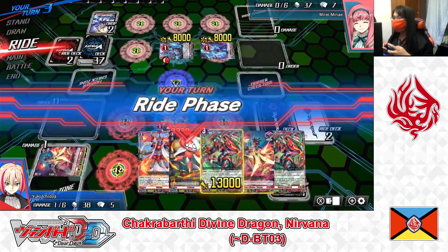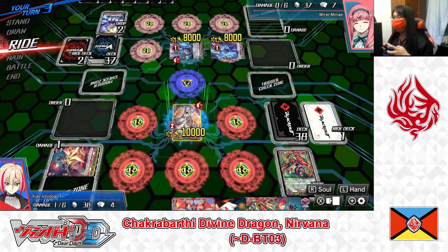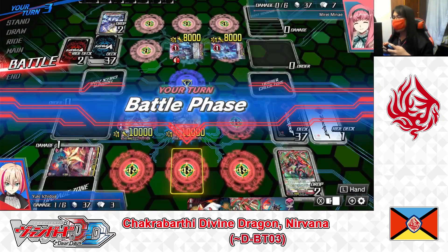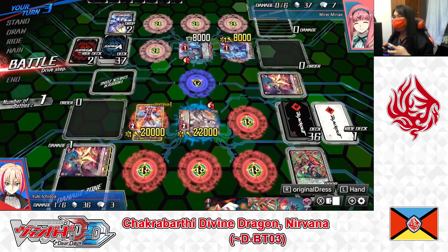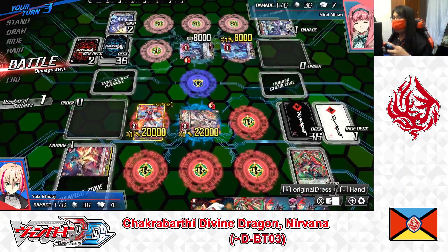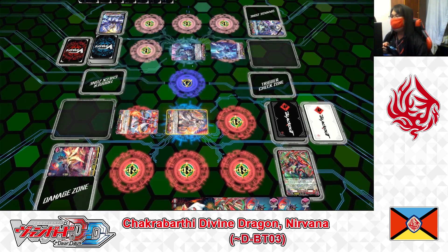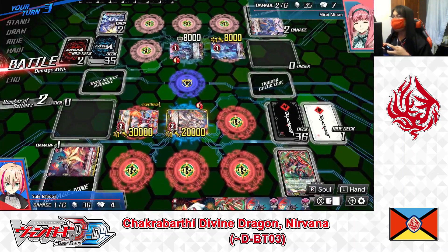My turn. Stand and draw. Riding Blazemaid Ryu, discarding Expecta as the ride deck cost. Reno's skill superior calls Trickstar to the rear guard. I Overdress Virena. Battle phase — Vanguard attacks Vanguard. Drive check: front trigger, power to front row. One damage to the opponent — no trigger. Virena attacks the Vanguard in the Overdress state, plus 10,000 power. I don't activate Soul Blast, just going for damage — one damage goes through, no trigger. End of my turn.